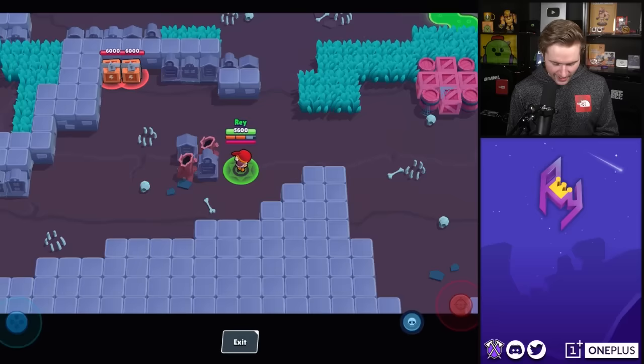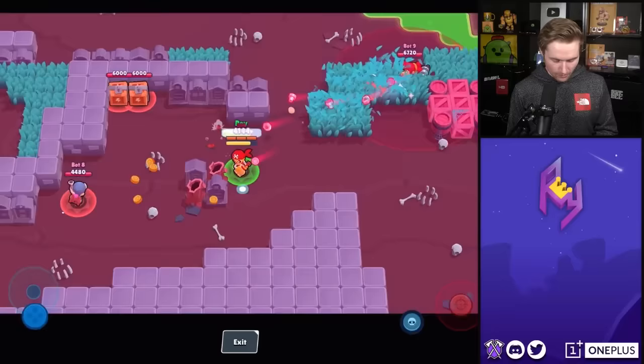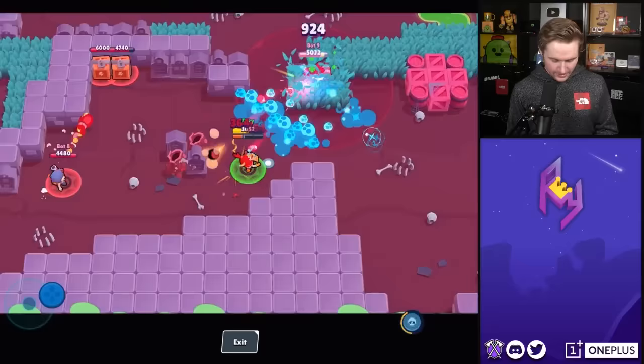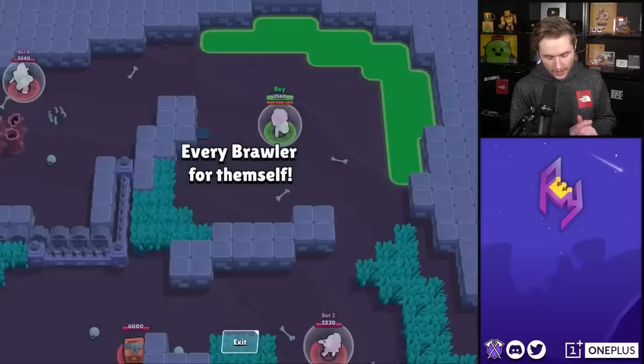The next rare brawler on our list is Poco. I want to see how far that cone goes out. That's pretty cool — nothing crazy, nothing to write home about, but still pretty decent. The Pams are really getting on my nerves today. I have to kill this Pam — one of us will die!